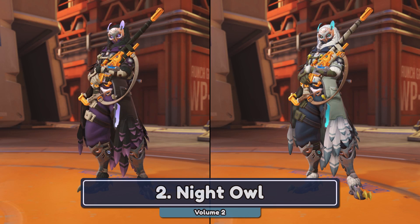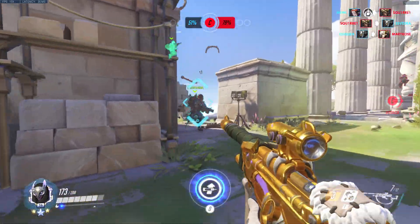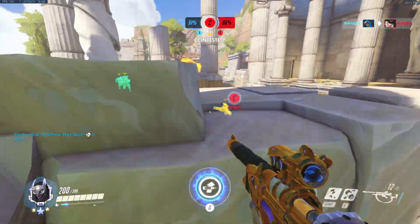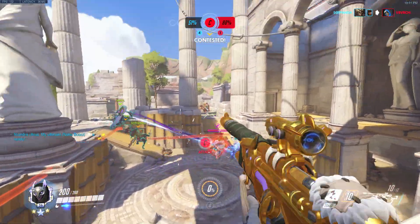Number 2, Night Owl Ana. I keep going back and forth on which variant I prefer, but both look great. The purple and black mesh nicely together, especially when combined with Ana's golden weapon. It's easy to miss, but the glowing eyes are super sick as well. Also, the colour scheme is pretty similar to the LA Gladiators, so if you're a fan of them, you get a bit of a bonus with this skin.